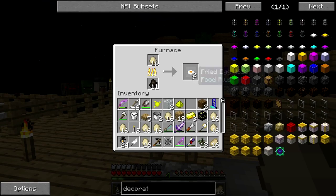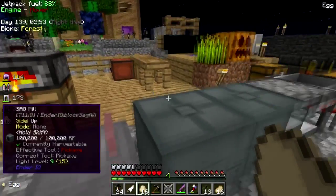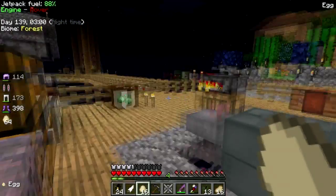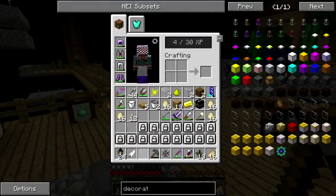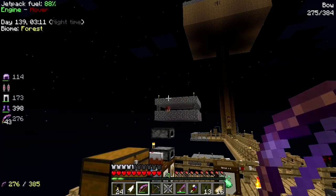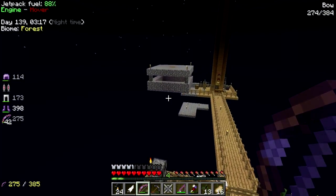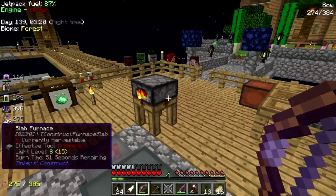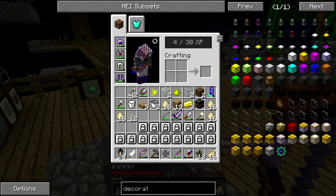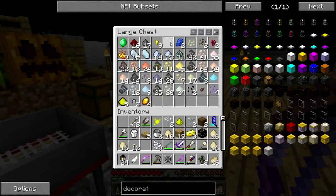Oh cool, we can get fried eggs - that's awesome! So I'm going to fry those, and will these work in the alloy smelter? Let's cook up some eggs. Hey buddy, anybody else in there with you? No, okay. Do I have some more bone meal on my person? I don't, but I can get some - there we go, just like that.